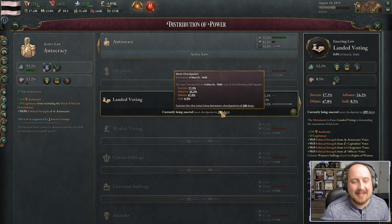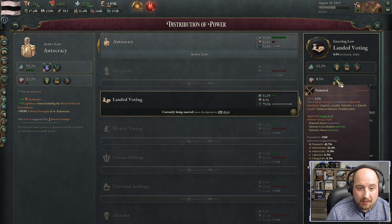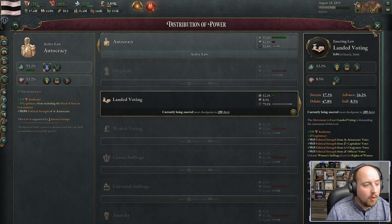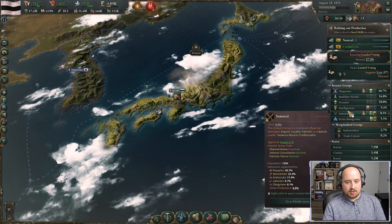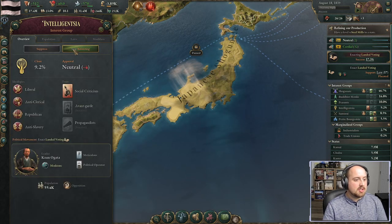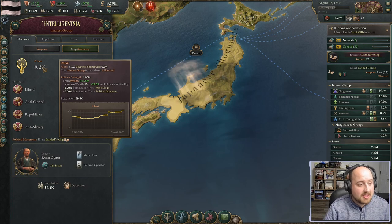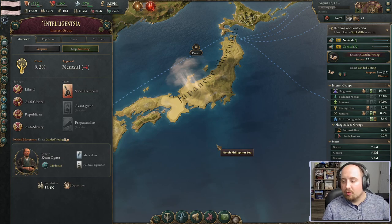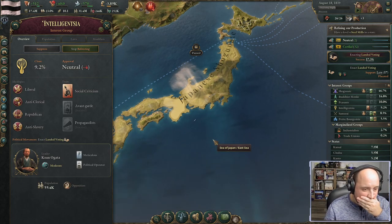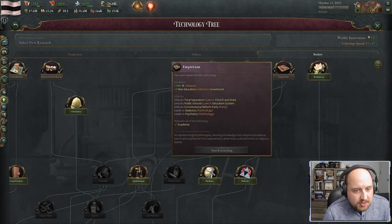There's nearly a 50% chance the law gets debated and pushed back. We're bolstering the intelligentsia over time, but just bolstering a group doesn't mean they can fight all the natural factors pushing against reform. We're pushing to make land reform, legal reform, and political reform all possible in the Japanese shogunate. And we just passed empiricism — now we can start pushing for public schools and other education laws.